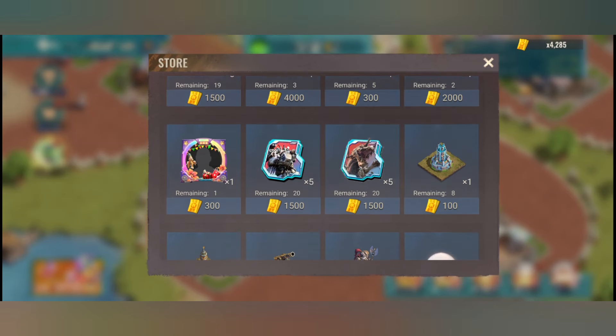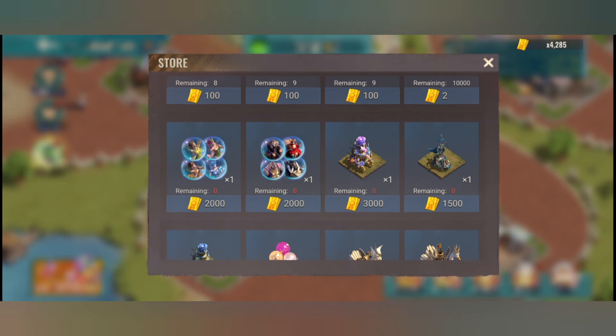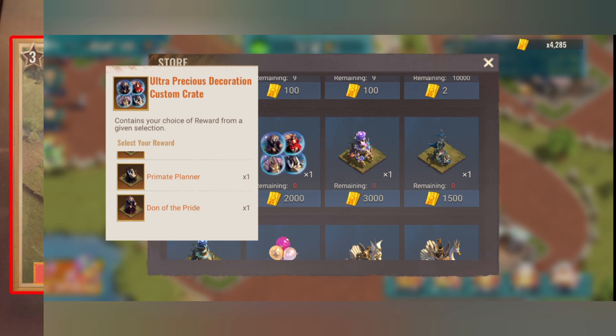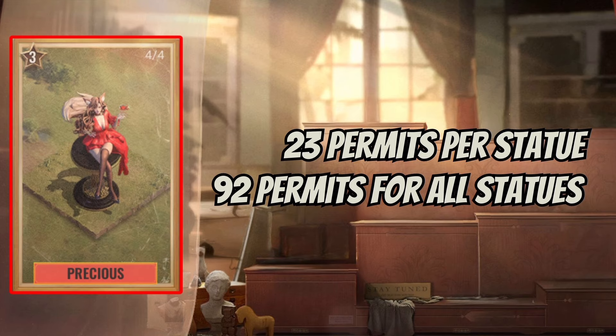For example, in the store of the current anniversary event, you can take the statue you want or need from these crates. I've summarized the costs for you again.